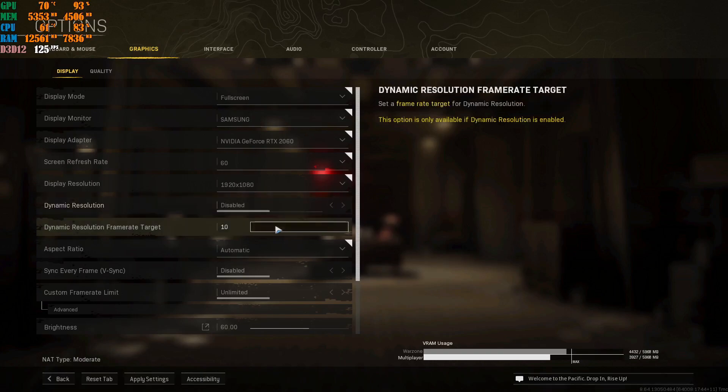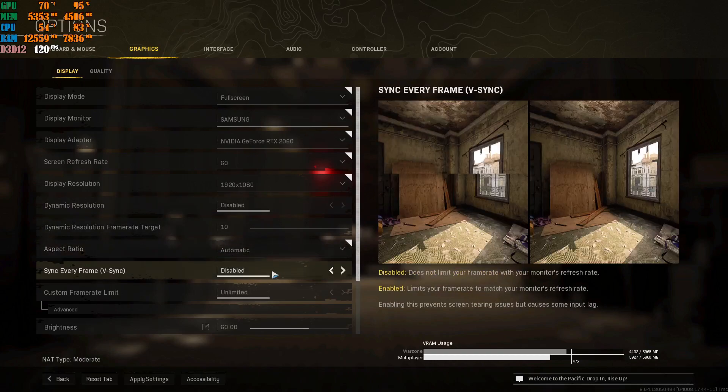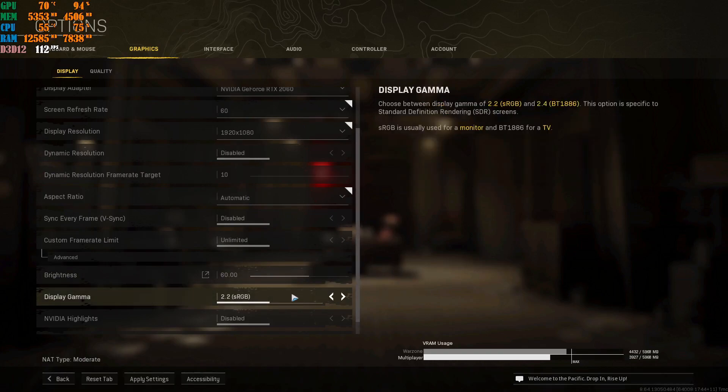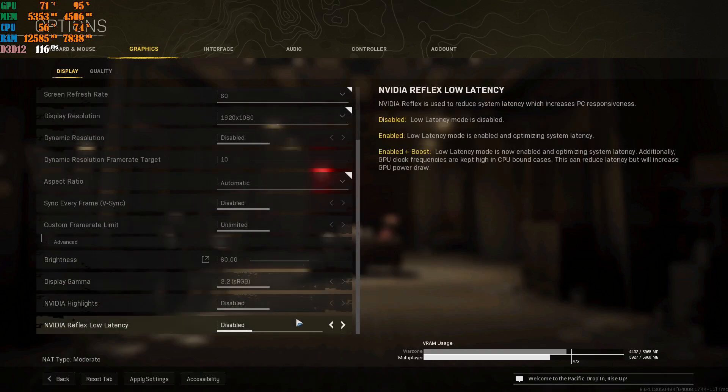Disable dynamic resolution and leave the target at 10 and keep it on automatic. Disable V-Sync options unless you want to cap your FPS to your monitor's refresh rate or you're experiencing screen tearing. Set the custom frame rate limit to unlimited. For brightness, change it from the default 50 up to 60 so you can actually see the Modern Warfare symbol. Keep gamma at 2.2. Disable the film grain and disable the other option below it as well.